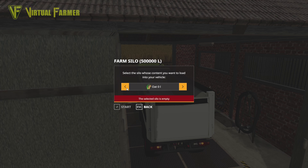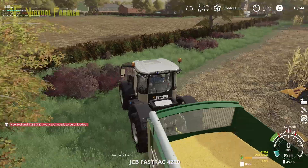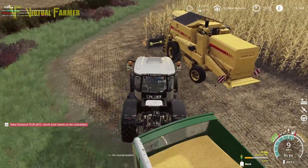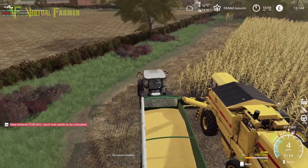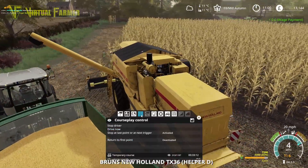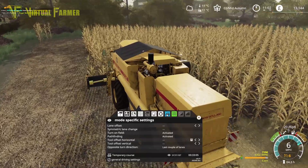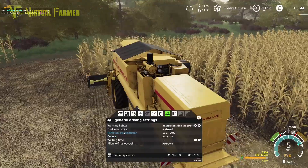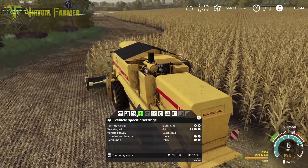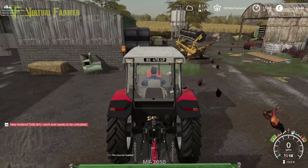We're going to leave some wheat in here. The combine has nearly made it all the way back around the field — not very far for it to go. I want to alter how the combine works so it stops during unloading. Stop during unloading activated — there we go. Back to this, and now we can just stop the tractor and let it unload.